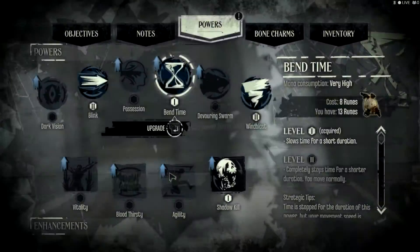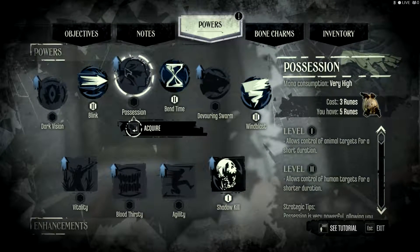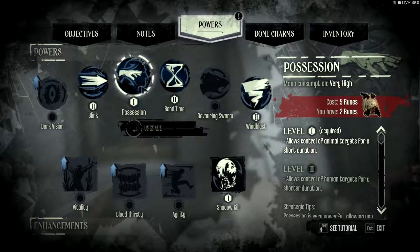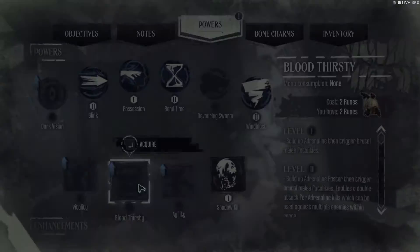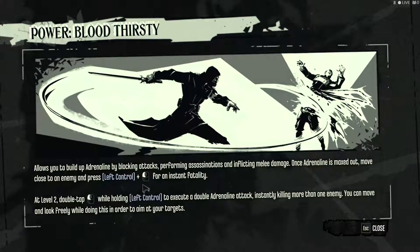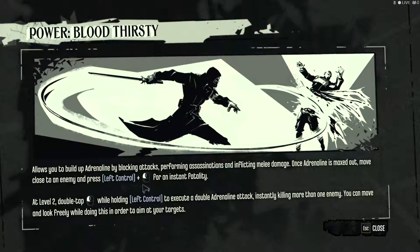Spend Time, which can be very aggressive or very not aggressive — it can go either way really. Possession — I'm pretty sure I've already done it, but I'm going to get it anyway because I can. I'll get level one anyway. And I'll pick up Bloodthirsty, which is a very aggressive skill. This is purely for high chaos, detections-don't-matter-to-me kind of builds.